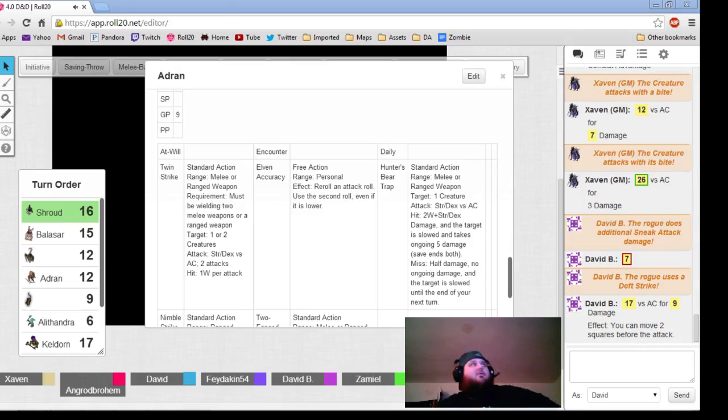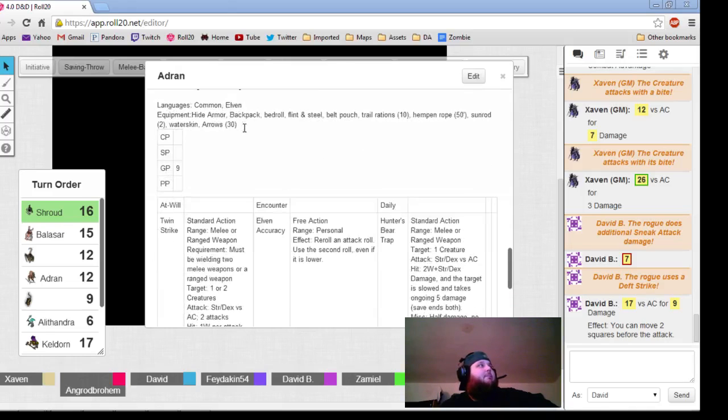T.M.M.T. will come down and just destroy you — all five heads, one round. 17 versus AC, which is a hit, so it takes 16 damage with the sneak attack.